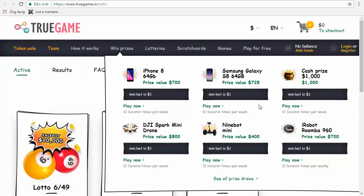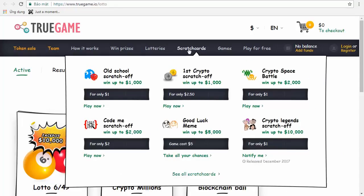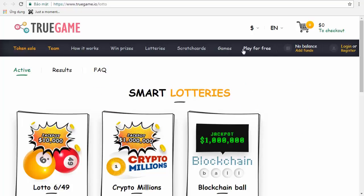Also a DC spark mini drone — very useful, huh? There's also a scratch card, old school style — scratch cards with many many options. It's a game, and here's the play for free option.